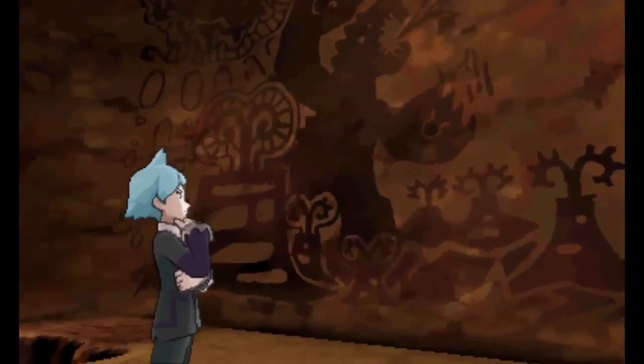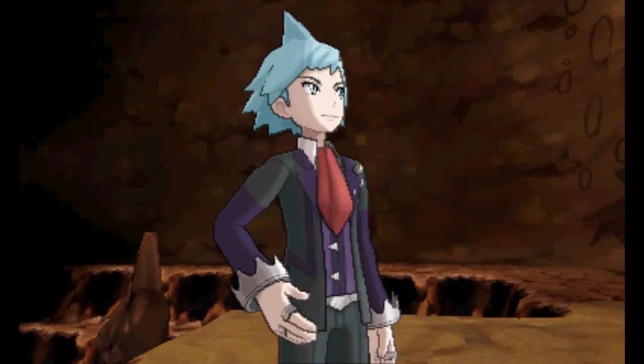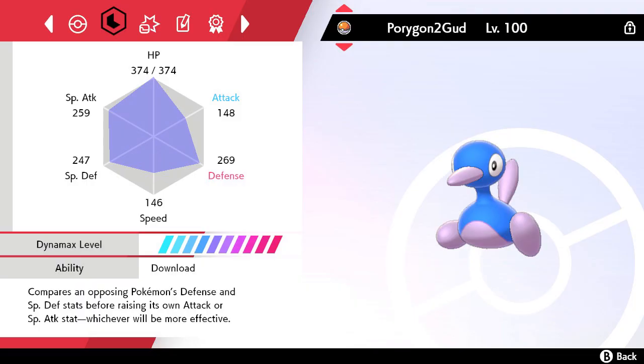Porygon-2's Download is typically considered to be its most useful ability, giving it a potential boost to help it make up for its average special attack stat. But how does the game determine which boost Porygon-2 gets? According to its in-game description, Download states that it compares an opposing Pokémon's defense and special defense stats before raising its own attack or special attack stat, whichever would be more effective. This is a fine explanation for singles, but it isn't quite accurate in doubles play.